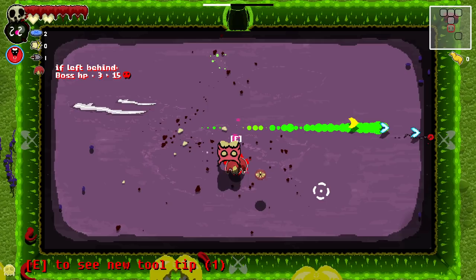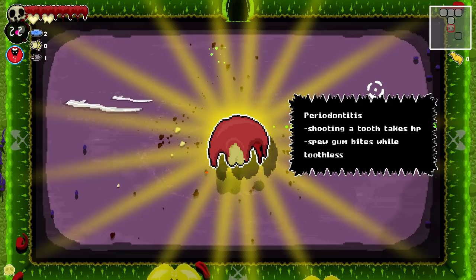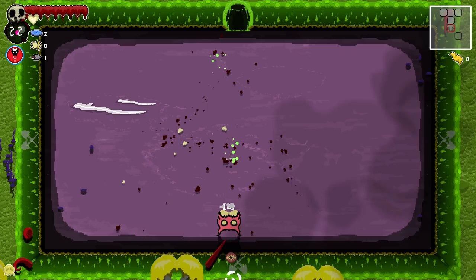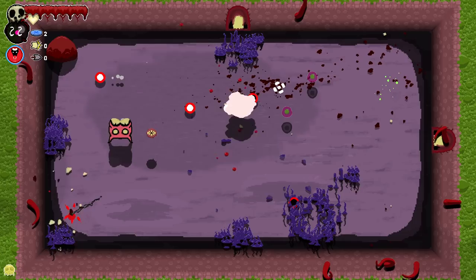There we go. Whatever it is, we're fine. If left behind, boss HP 3 to 15. Shooting a tooth takes HP — what? Spew gum bites while toothless. You picked up a shovel. Use it to dig your way through the caves to places not connected to the main map. You can dig without a shovel, but it'll cost HP. Try it. I have a shovel, so sure. Cost HP to do this, right?